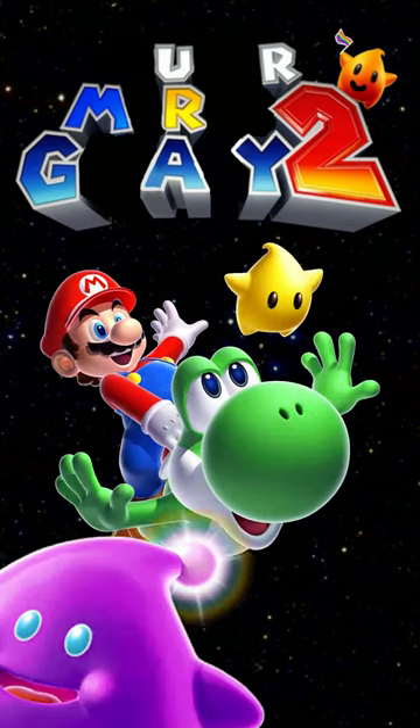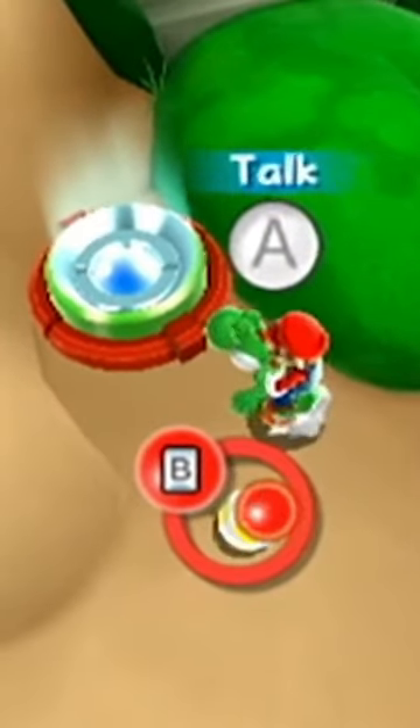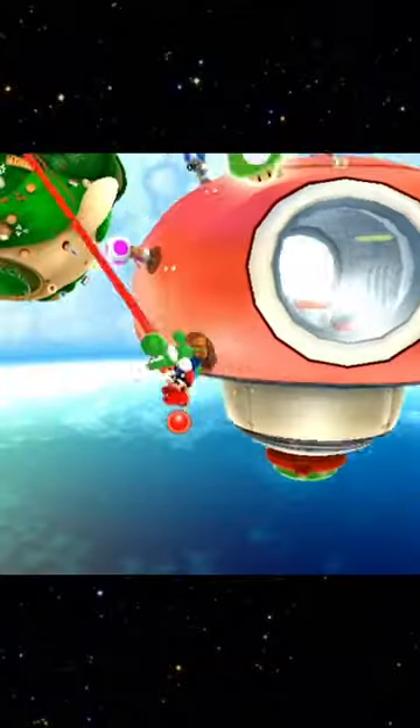Did you know these three secrets about Super Mario Galaxy 2? On Starship Mario, you can lick this toad with Yoshi just before using a teleporter that takes you to a starshroom, and when you get there, Yoshi's tongue becomes extremely long and stretched out.